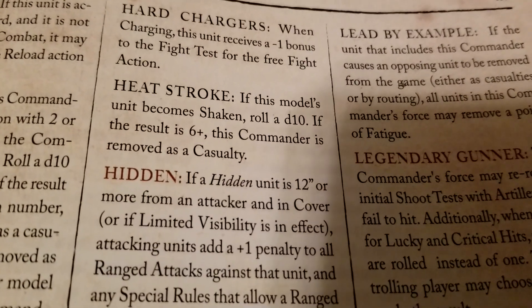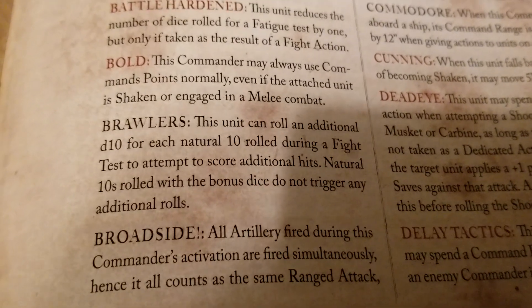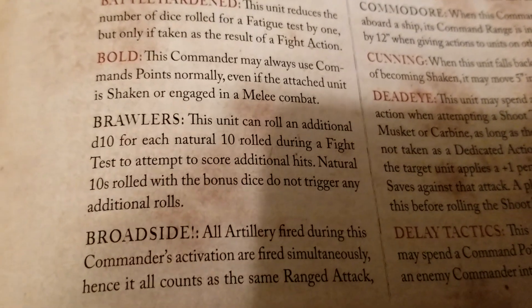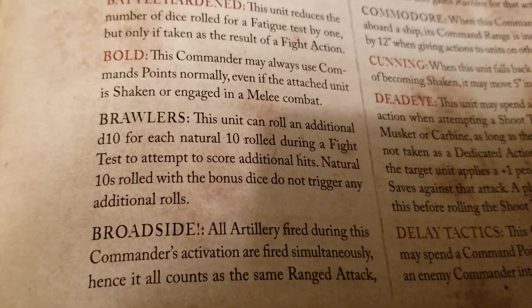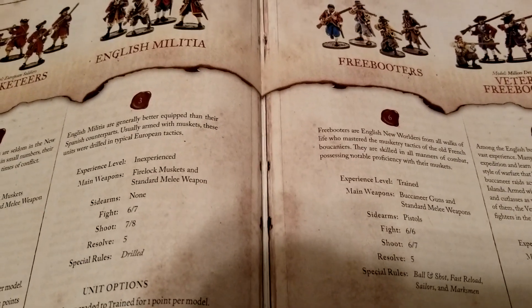This list is designed to be super aggressive, and the sea dogs are a key focus for that. They have the Brawlers rule: the unit can roll an additional d10 for each natural 10 rolled during a fight. So you want larger units to get more chances at those natural 10s — essentially extra hits piling on damage. With the Hard Chargers bonus giving you better fight stats on a charge, you could get a unit of eight rolling two or three bonus attacks on a charge, which is really strong.